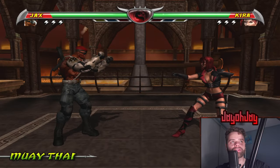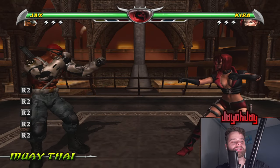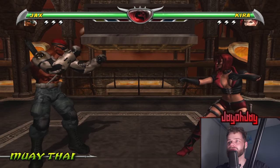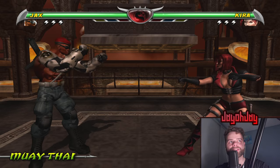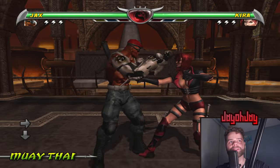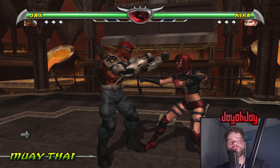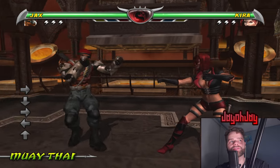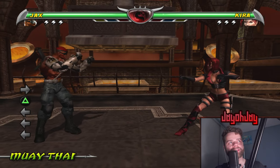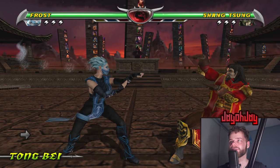Some characters have had exclusive things added to their P2 skins. For example, in Deadly Alliance, Jackson had camo pants instead of regular pants, and Kira had weird dragons on her boots. Now I've brought those details to both versions — both of Kira's skins and both versions of Jax now have camo pants. There's also a look at Jax's improved character head icon compared to what he had before.